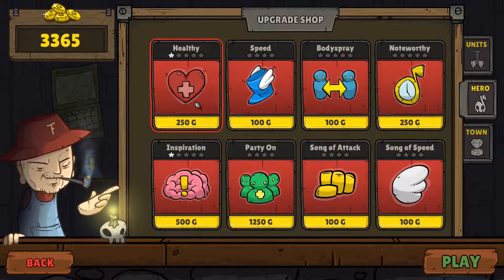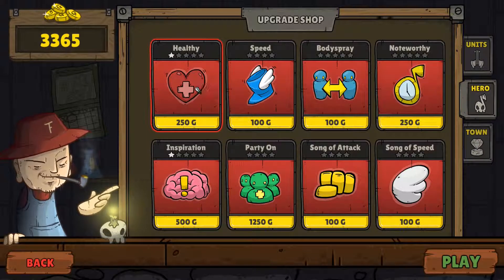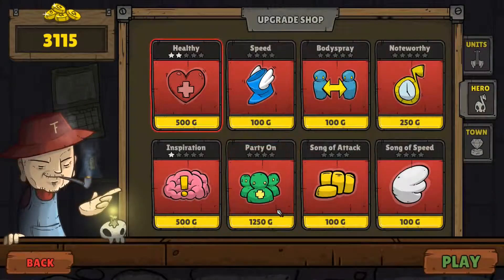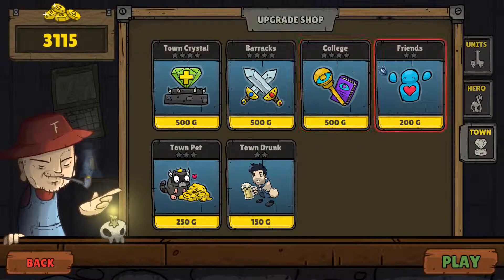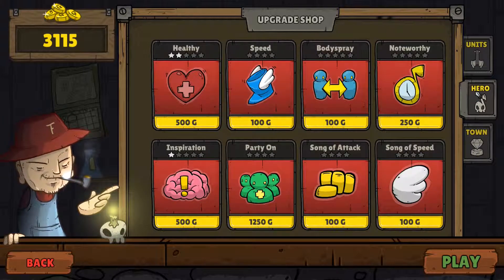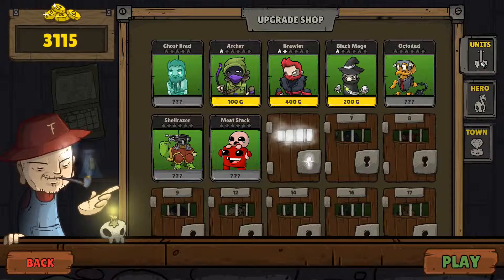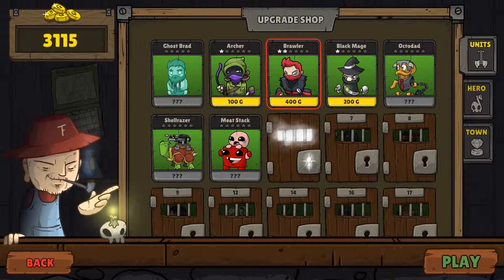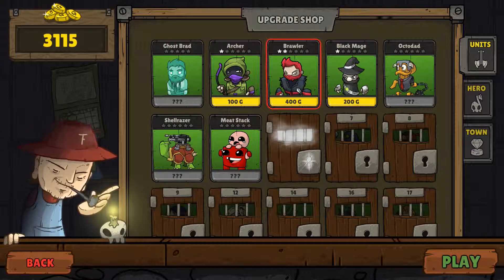Then we have our direct hero upgrades — the first thing you usually do is buy a bit of extra health, so let's have that. And finally, the town itself you can upgrade: increase the damage the crystal can take before it gets destroyed. There's nothing groundbreaking here, nothing that will shock you — no real mad mechanics other than using the guitar solos to boost your troops at the right time.